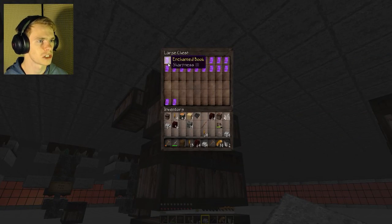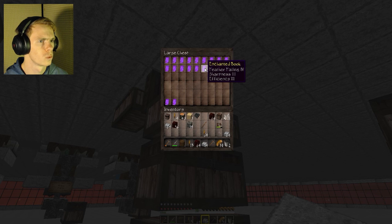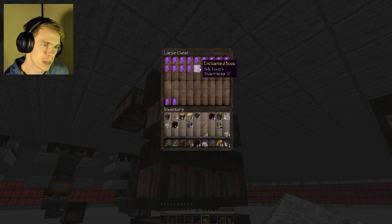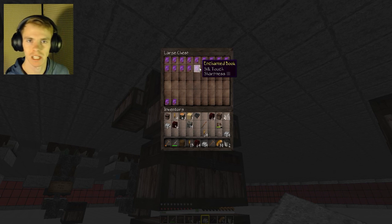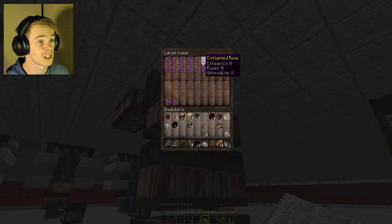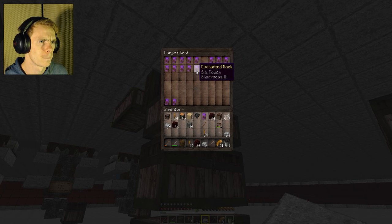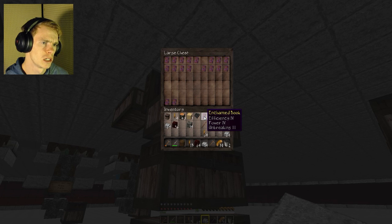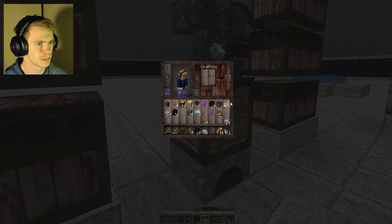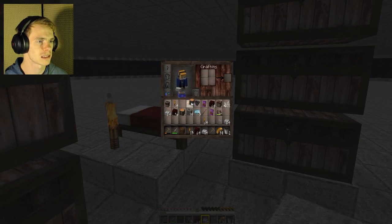I wanted to see if I had any silk touch. I found silk touch in a book — I'll put that on a pickaxe and then bring the efficiency up to five. There's an efficiency four and unbreaking. I have 14 levels on me, so I'll combine silk touch, efficiency, and unbreaking, then I'm going to need mending. Mending will probably be the last one I use because mending is freaking awesome — it makes life so easy.